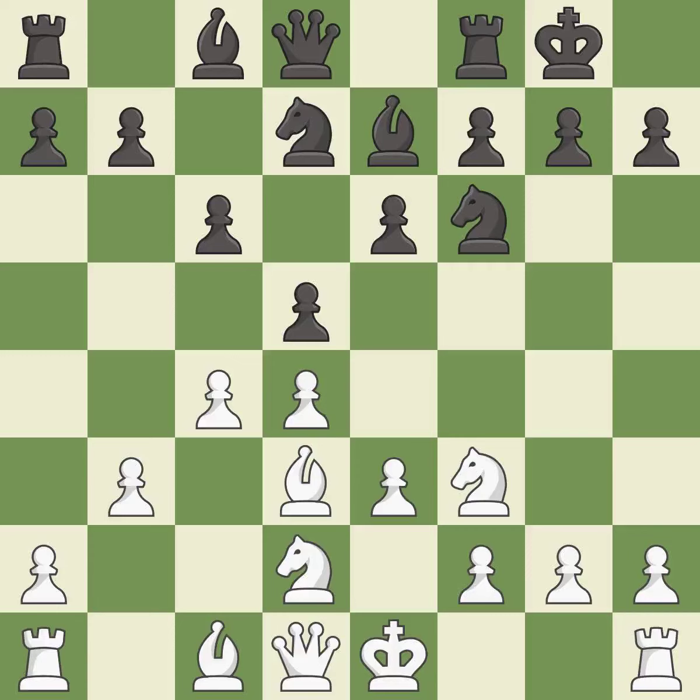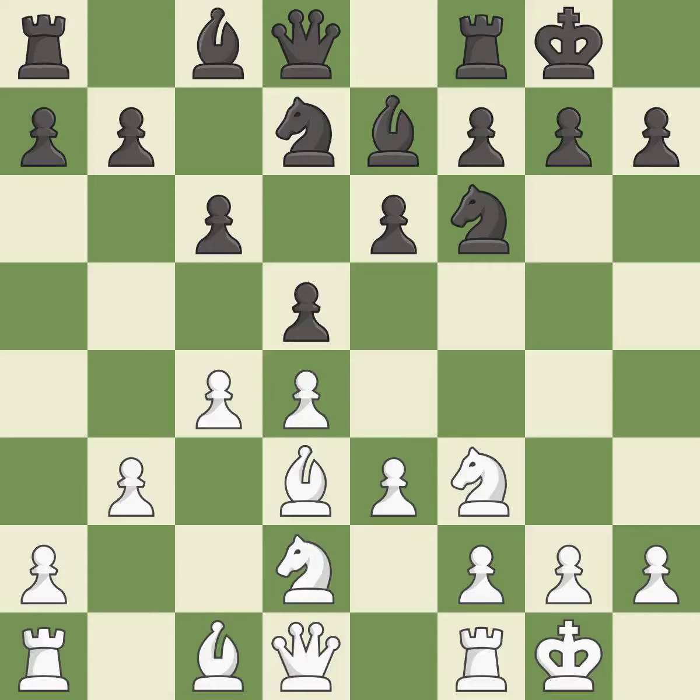Castling kingside tends to be safer because the king is further from the center. It is excellent. Castling develops a rook, while also moving the king to safety.